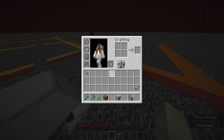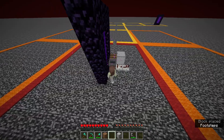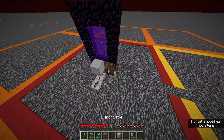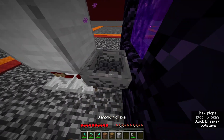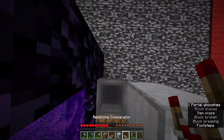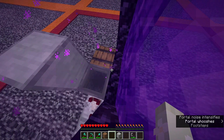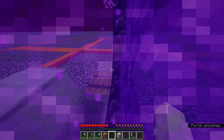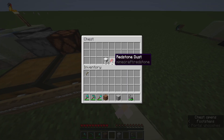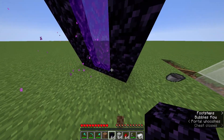Every time an item is shot through, it sends a pulse. For the sake of compactness, move this over a bit — we can go all the way over there pretty easily. It's very expandable from here because you only need to shoot an item through every time. Just use the materials you already know about.